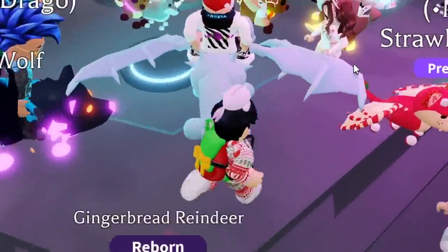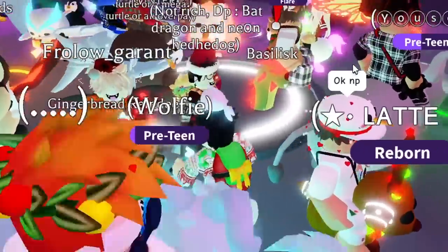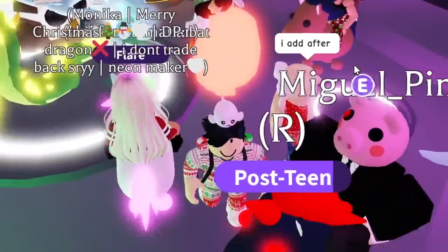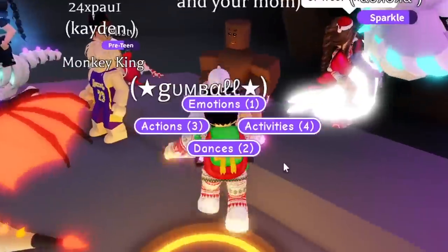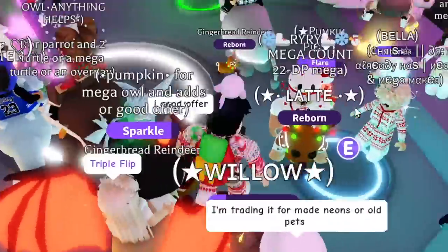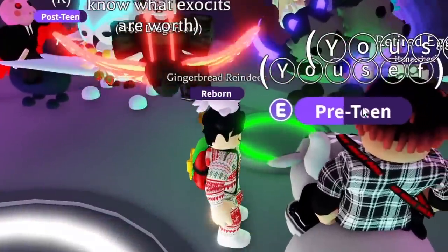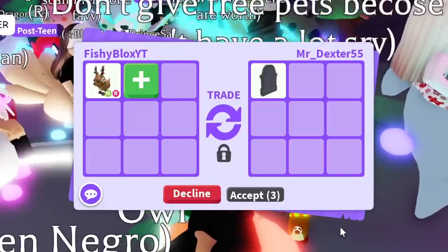I see a mega lava wolf, a few frost dragons, another neon reindeer, and another mega neon gingerbread reindeer. I'm not sure I'm gonna get the best trades here. The server looks really rich — I see a neon bat dragon, an owl, so many cool pets. I feel like the server is way too rich.